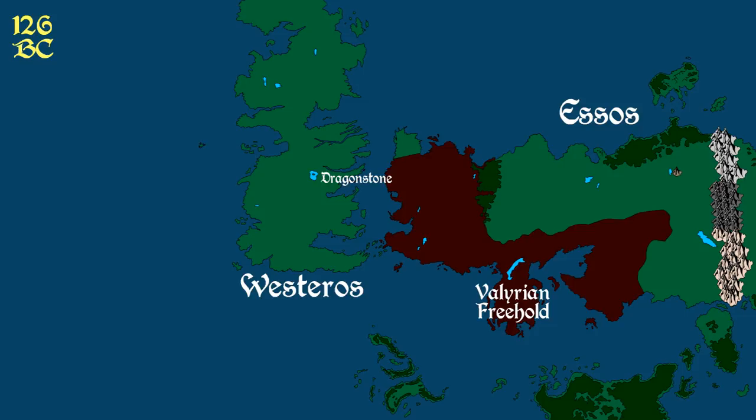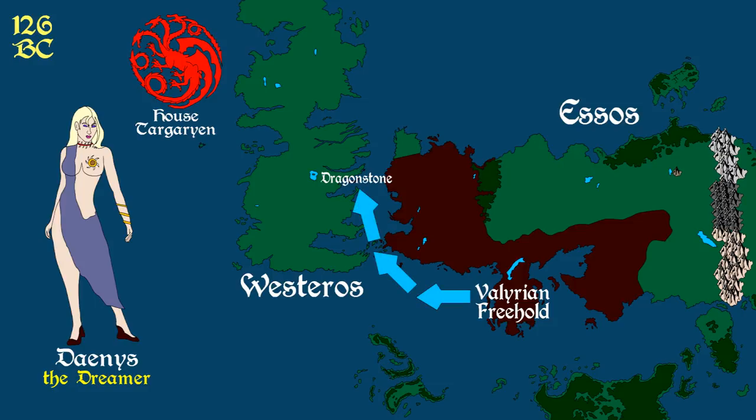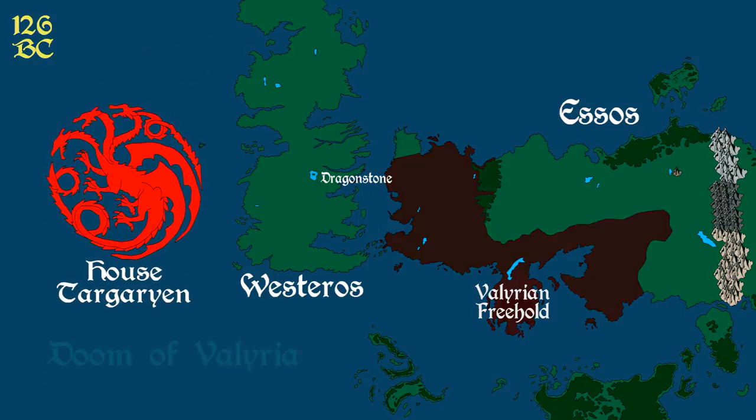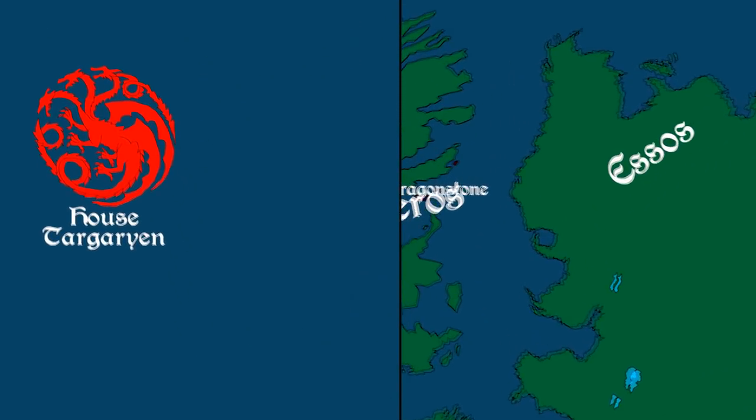In 126 BC, a young woman named Daenys the Dreamer, a daughter of House Targaryen, foresaw a great tragedy that would befall the Valyrian peninsula, and convinced her family to move to the faraway island permanently. As a result, they were one of the few families to survive the Doom of Valyria, which destroyed their homeland 12 years later in 114 BC.